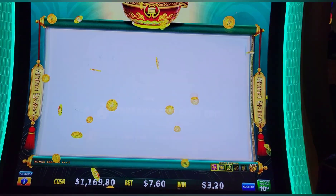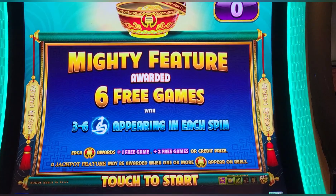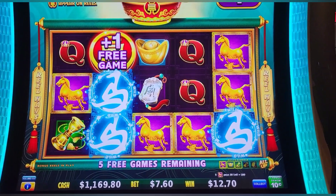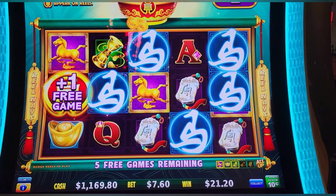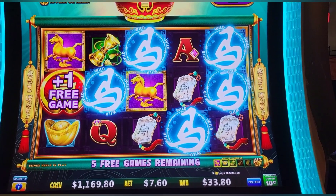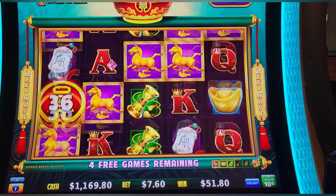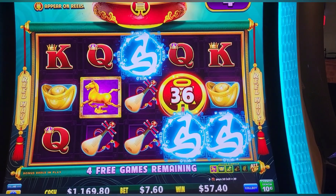A couple spins later and we caught our blue one on cows — this was the one for me. Bigger bet at 760. Eighteen dollars and a game. It looks like no mini or minor is allowed on the blue pot — I've never realized that's a difference, which is a bummer.